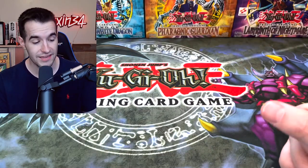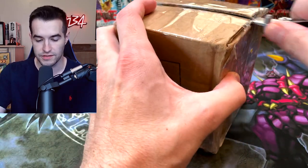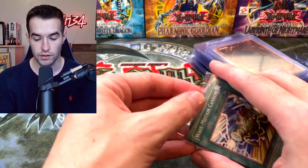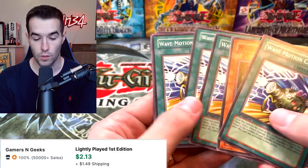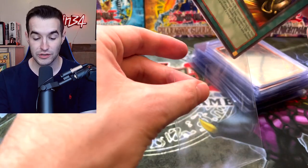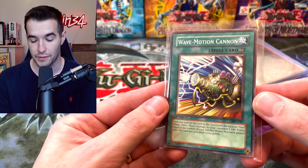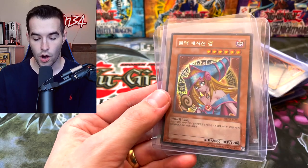There are multiple boxes in this thing so we're gonna have to cut all of them open. Inside we have a bunch of sleeved cards — oh, Magician's Force first edition! Magical Scientists and Wave Motion Cannon — that's actually pretty nice stuff from first edition packs of Magician's Force, which are extremely rare and hard to find now, so these are probably worth a few bucks each.